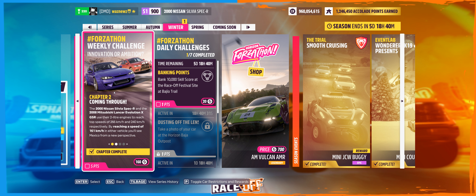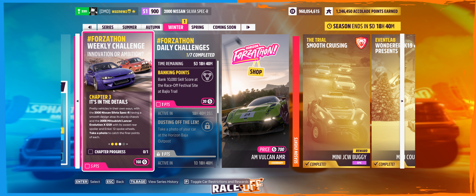Chapter 2: reach the speed of 161 kilometers an hour. Chapter 3: take a picture. And finally, Chapter 4: earn six stars at Danger Signs.